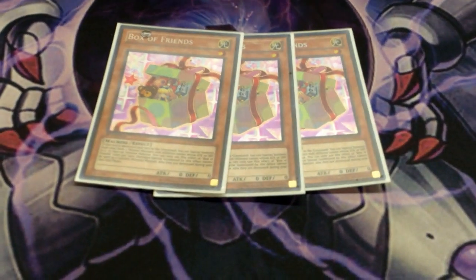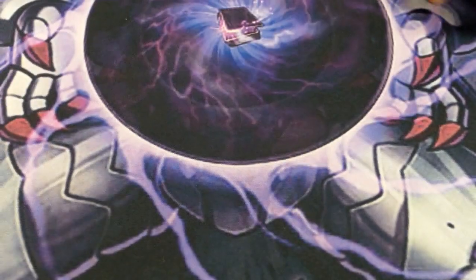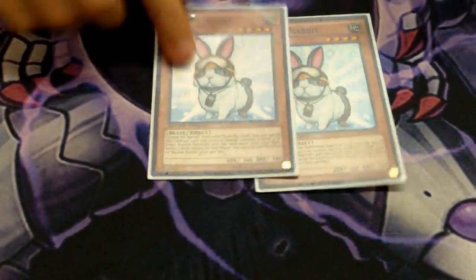So you play 3 Box of Friends. You don't even get its effect three times unless you have Avarice, but it's just for consistency — you just want to draw it. And then 2 Rabbit, just for the first turn.